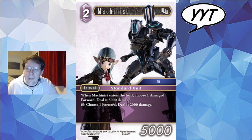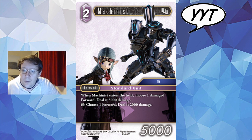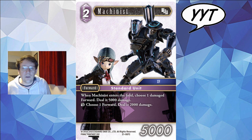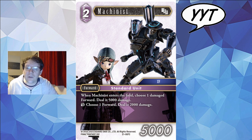Machinist. I want to know more about that robot in the background — that is the most exciting thing I've ever seen. When Machinist enters the field, choose one damaged forward and do it 5000 damage. Action ability also says choose one forward and do it 2000 damage. In multiples you can ping one of your opponent's guys then play another one and shoot something. It's okay — Sealed fodder. I don't think this is strong enough to see play in Pauper really, but for Sealed it's fine.